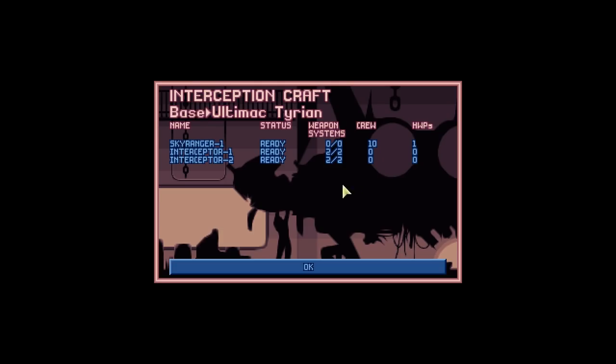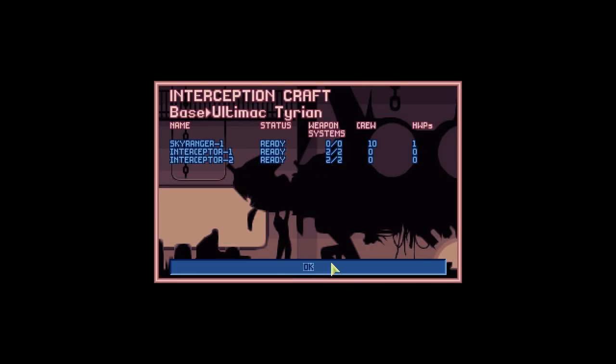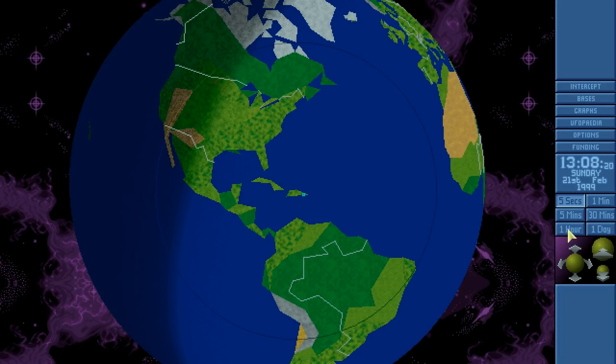We're going to quickly alter things on the Sky Ranger, because Nico is now ready to fight once more, so we don't need Shopkeeper, which means we don't need to manufacture a suit of personal armour for him.